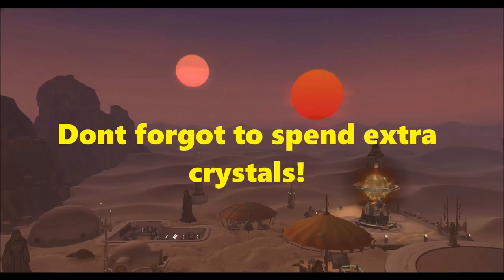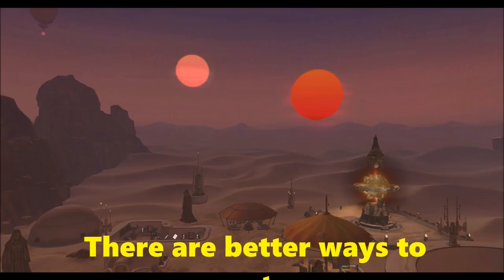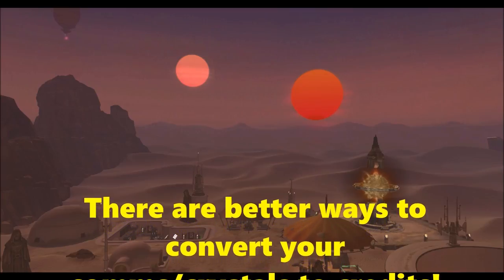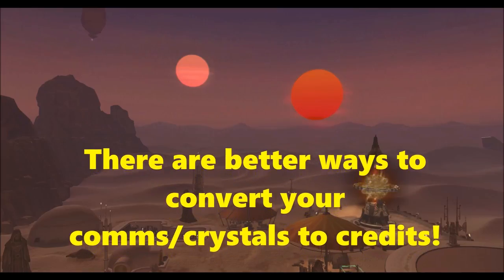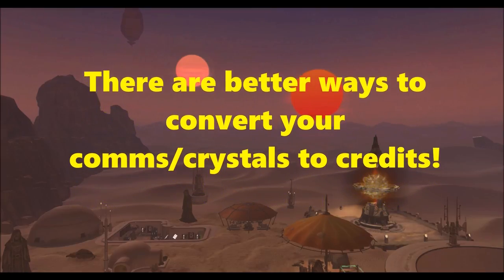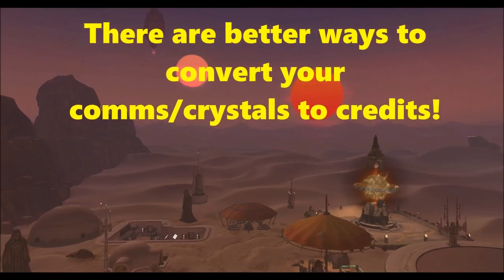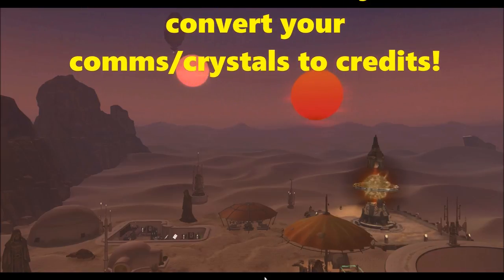I'm going to make another video accompanying this. Because for those of you who might not know, warzone commendations can be converted to decorations and other stuff you can buy with them. Common data crystals can be converted to companion gifts. Glowing data crystals can be converted to crafting materials like exotic isotope stabilizer. And in that other video, I'm going to show you the best way to convert your commendations and crystals into credits, because these conversion rates are absolutely terrible — really, really low. You can make so many more credits if you know how to convert your warzone commendations and glowing crystals to the proper stuff.